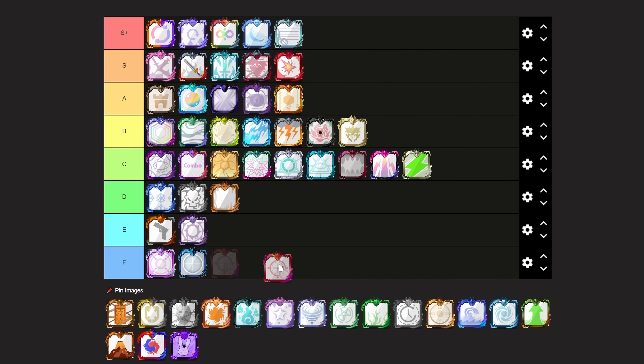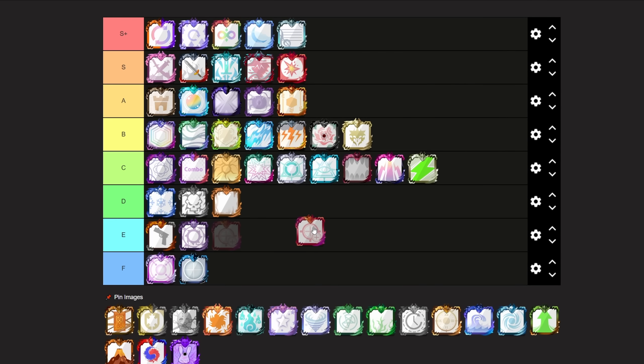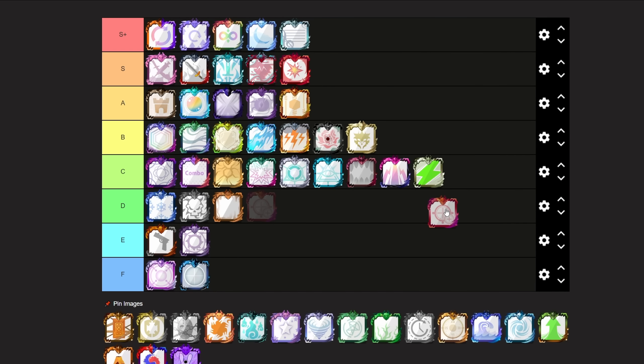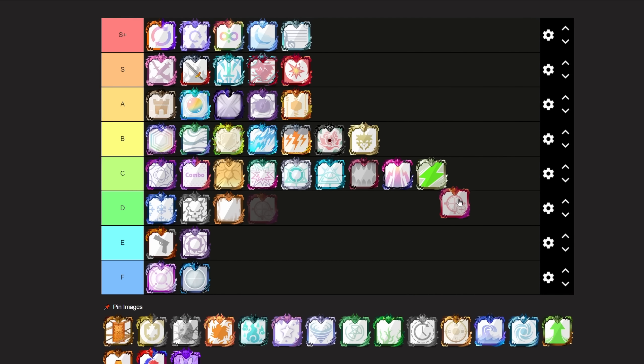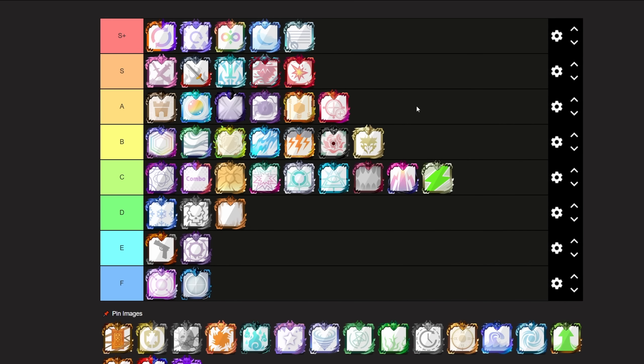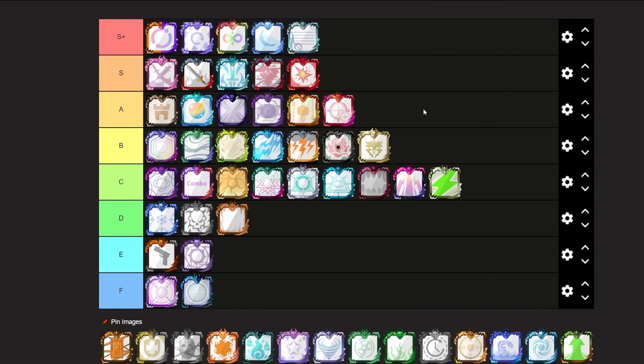Next up we have Scope Dice. Scope Dice has pretty much always been quite widely used, both in PvP and in co-op. I don't really have much to say about this dice, but I do not think the trait is that super good. I am personally going to be putting Scope Dice at an A tier, but it could also be placed at a B tier. I think Scope Dice is a really solid dice, but I do think that you could live without it.